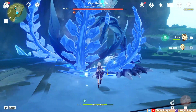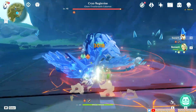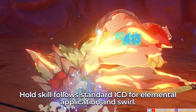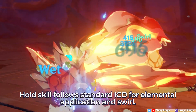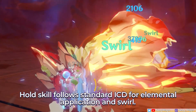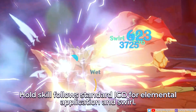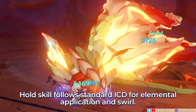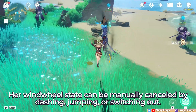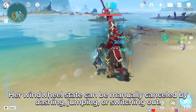A very reliable way to absorb an element is to roll while Sayu herself is affected by an elemental aura. For example, rolling while standing on Bennett's circle, which applies Pyro, is a guaranteed way to absorb Pyro. Next, this skill follows standard ICD for elemental application and swirl, so you can only swirl as often as her ICD allows, which is why you'll notice even when rolling and hitting an enemy continuously, there's a cooldown before it swirls again, but the kick has a separate ICD from the rolls. Lastly, her Windwheel state can be manually cancelled by dashing, jumping, or switching out, in which case she won't do her final kick, which would be a wasted opportunity as you want to generate energy particles.